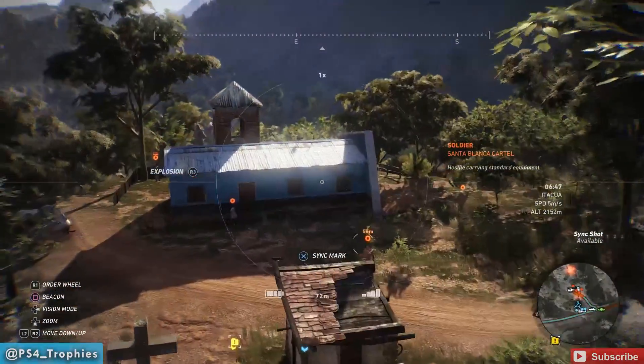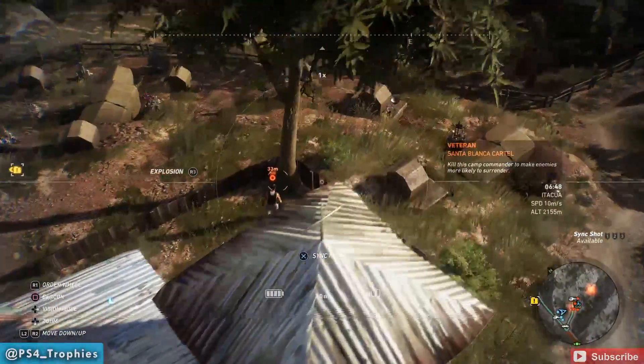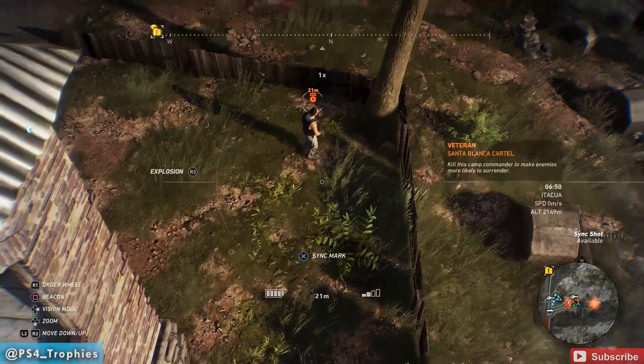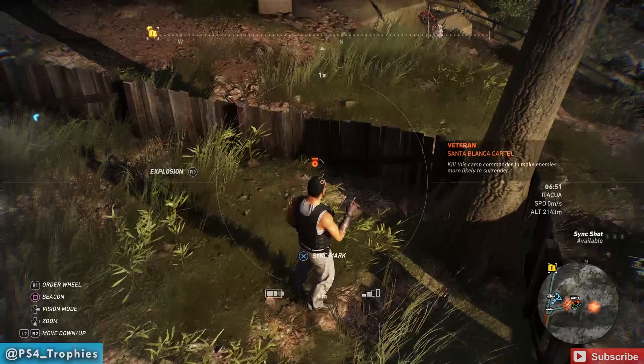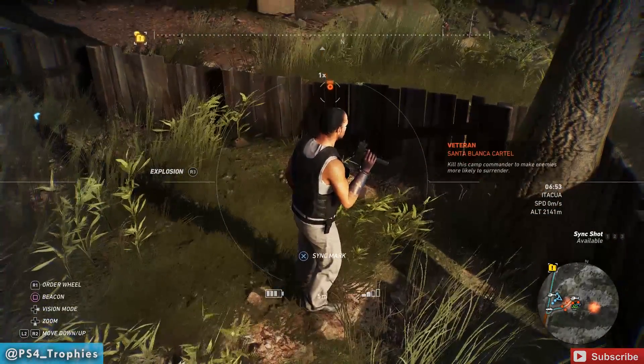Let's go earn Death from Above. I'm sending out my drone and going to sneak up behind somebody — how about the leader over here in the corner? I'm just going to position myself. As you upgrade the ranks for the explosive drone, it'll increase the radius of the explosion.